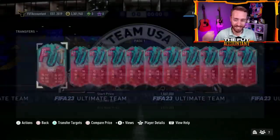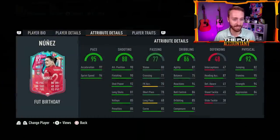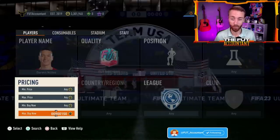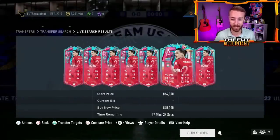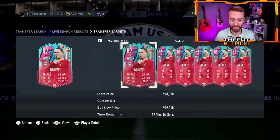We finally had the twin mini release concept, which is crazy. These two cards for Darwin Nunez are copy-paste — the exact same stats, the exact same card. It's just a different dynamic image and different skill moves and weak foot. What I think about when I first see this: there's going to be so many people throughout the rest of this year that mistake the cards. Maybe they want the five-star skills version of Darwin Nunez and they end up buying the five-star weak foot version because it's the one they see.